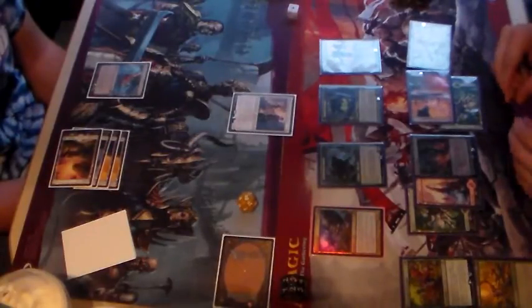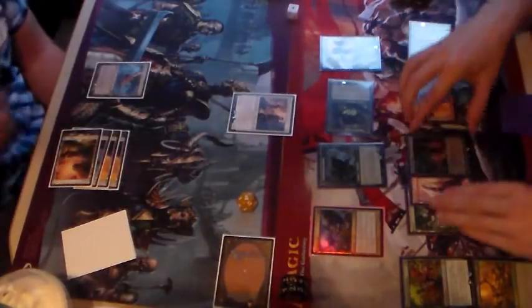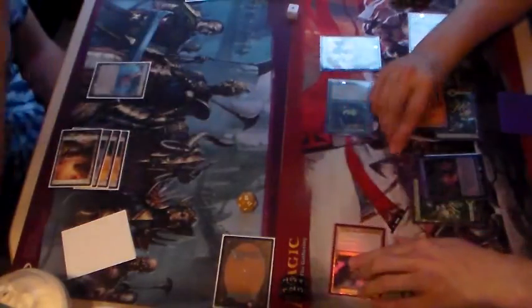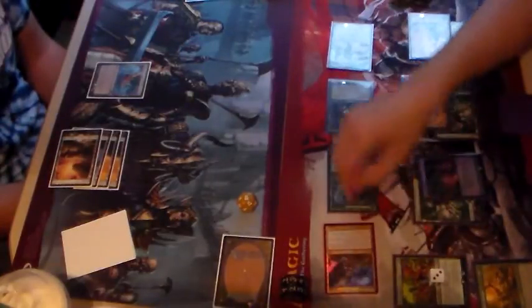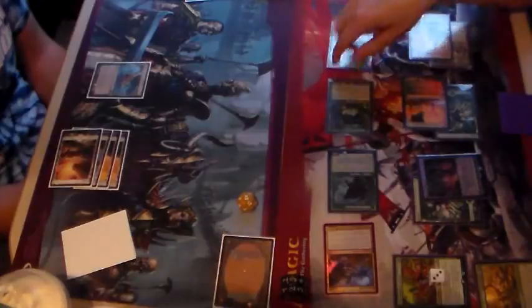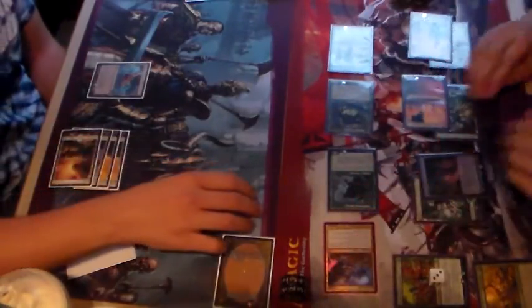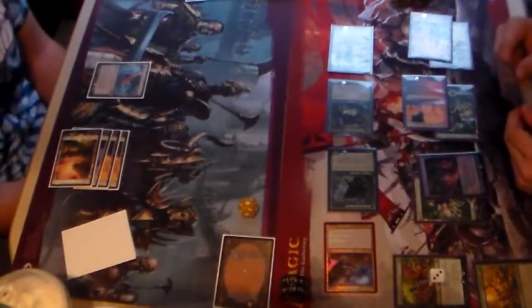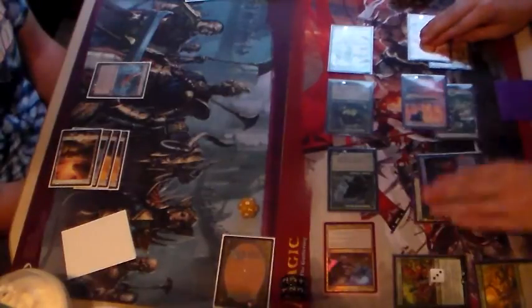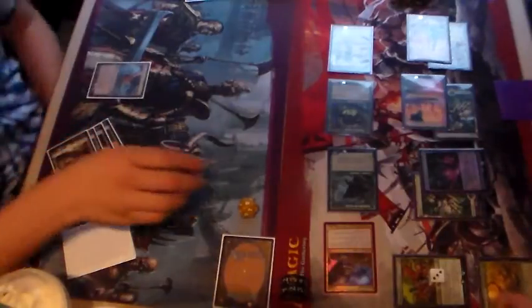I will tap this to make Kithian fight, playing a red. Then I will go to combat swinging three creatures at you — that's three counters on the Ascension, bringing it to seven. With the Anthem, they also have +1/+1, so that's an additional three damage. A total of ten damage — drops you to eight. Wait, plus the Anthem bonus, drops you to five. My math was not correct.